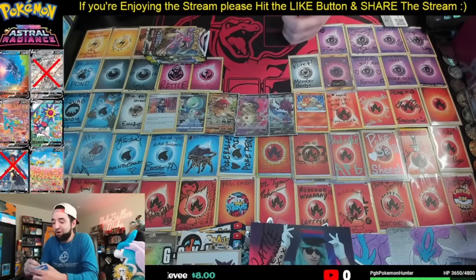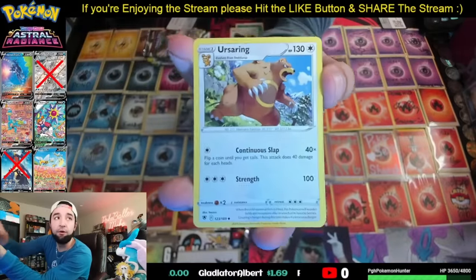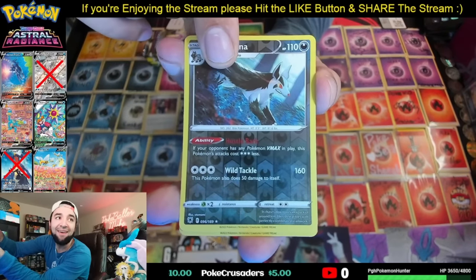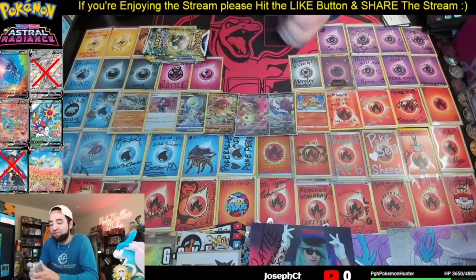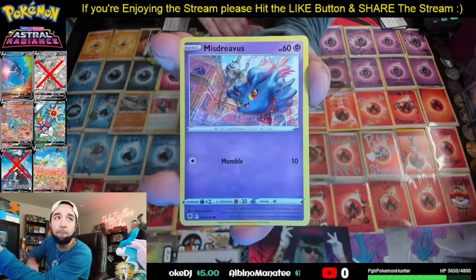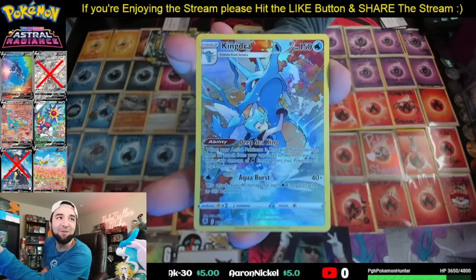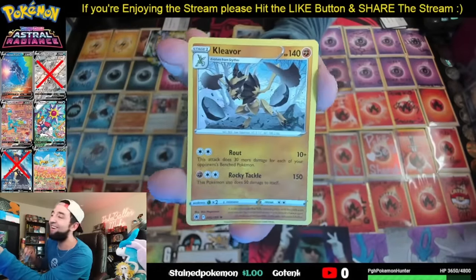Still on the Astral Radiance train. Last two packs of Astral before Brilliant Stars. Grass Energy, Ursaring, Cranidos, Petalil, Stantler, Bergmite, Hippopotas, Cyndaquil. We got a Mightyena Reverse Rare — I like Reverse Rares. And a Kleavor Holo is our hit out of this pack. Last pack of Astral Radiance — Electric energy, Gutsy Pickaxe, Sneasel, Mr. Evis, Barboach. Another Trainer Gallery hit — Kingdra! And our last card for Astral Radiance is a Kleavor Regular Rare. There's those three code cards for you guys.